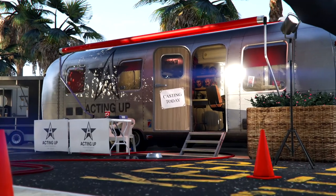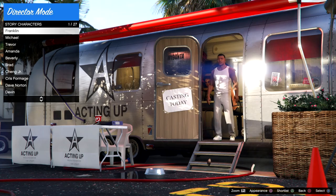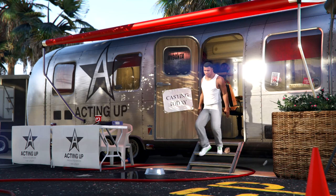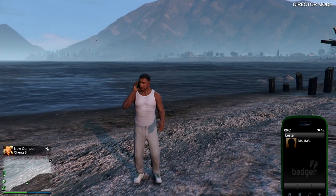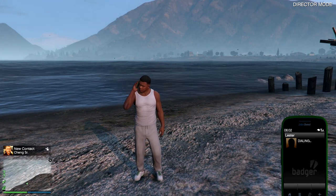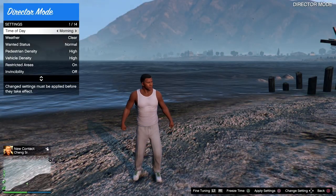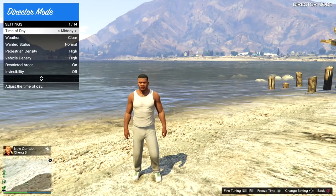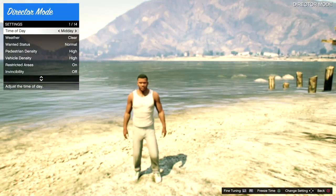Once you end up in the trailer as Trevor, go to Actors, head over to Story Actors, and enter as Franklin. You'll spawn over here by the water — wait for the Lester phone call to come in, decline it, press Circle, and press pause then unpause to fix the menu. Head over to Time of Day and set it to midday. Before we get over there, open up your map and set a waypoint to the movie theater, then go to Location Waypoint in the menu and you will teleport there.